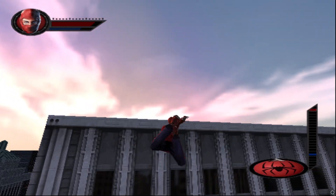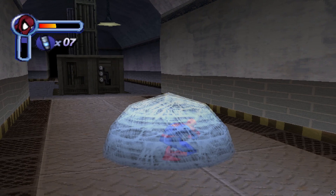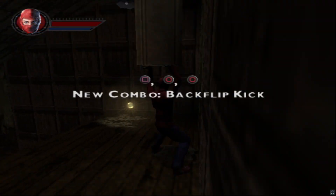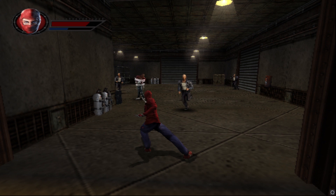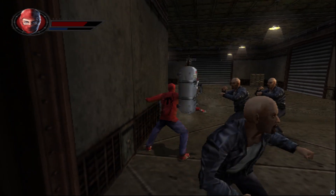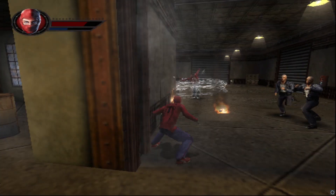Speaking of Enter Electro, this game uses the same web powers as that one. I actually enjoyed these — they were a fun way to mix up the combat. The other way you can add some spice to the fights is with combos. You find and unlock a ton of combos in the game, and they can be super helpful without being overwhelming. These enclosed levels make me claustrophobic and don't give you enough room to swing and jump around.